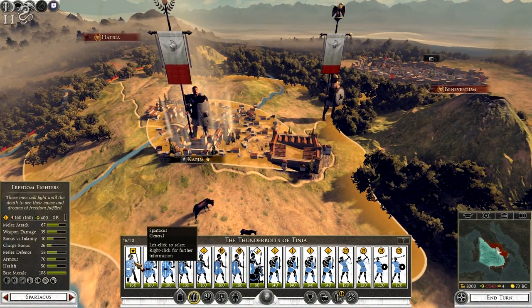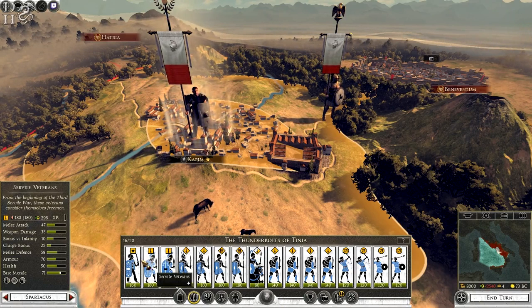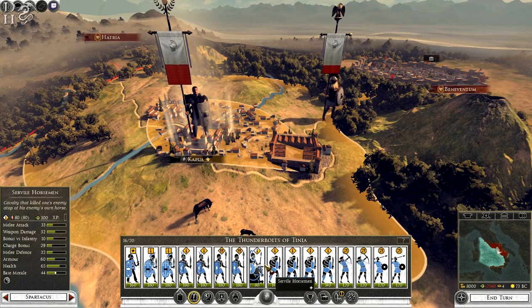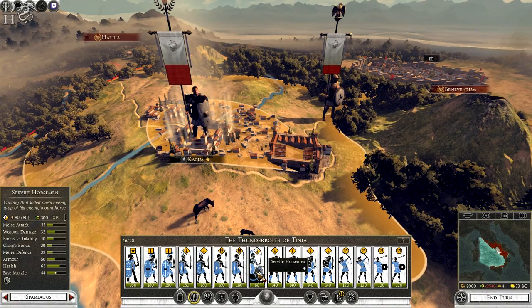Let's look at some of his units. The Freedom Fighters unit has 67 melee attack, 39 damage weapon damage, 10 against infantry, 26 charge bonus, 58 melee defense, 70 armor, 50 health, and 108 base morale. They are slightly better than the Civil Veterans. You can pause the screen to compare them rather than me going meticulously through every single stat.